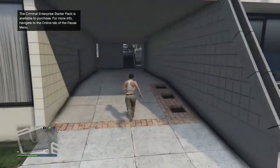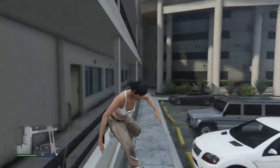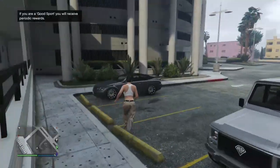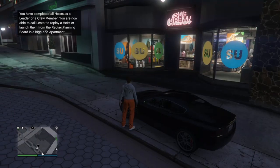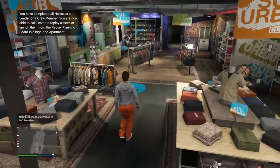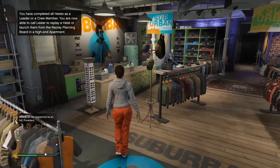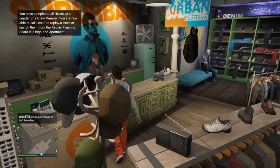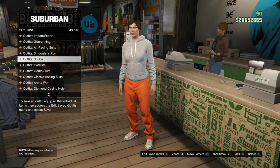My female character is going to look a little different in the next clip because I didn't like the first outfit I made, so I did the glitch all over again and didn't record the first part. When you get to the clothing store, come inside, go up to the cashier, hit right on the d-pad, go to Scuba Outfits, and buy the red scuba outfit.